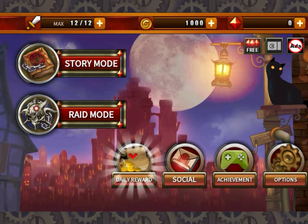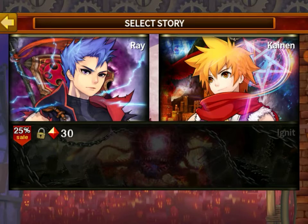It's actually a really fun game. I've played it in the past and I actually like it a lot, so we're going to go to story mode, and you choose between Ray and Kanan, I think it's his name, and I'm pretty sure I chose Ray last time, so we're going to go with him.